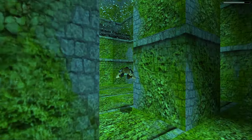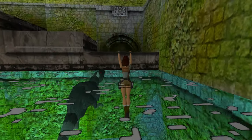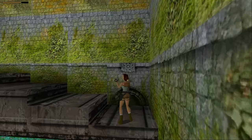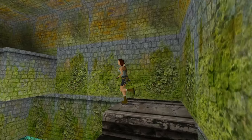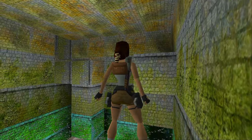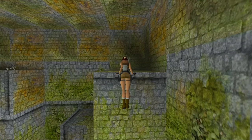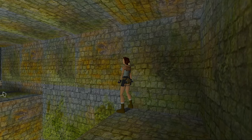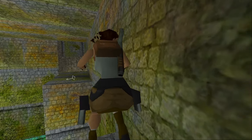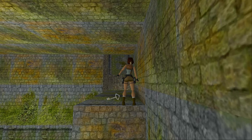Swim through here and try to avoid the rat. Climb up, then shoot. Once you've got the silver keys and the gold key, you can then leave the level. You can either drop down onto that block and do a standing jump to the key, or you can walk to the ledge and do a running jump and grab to collect the first rusty key.